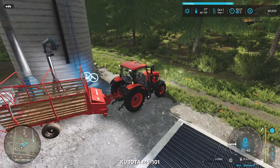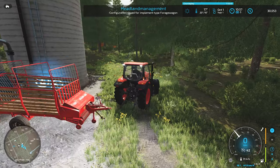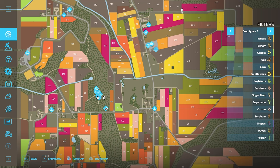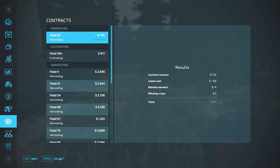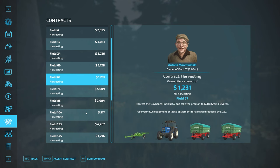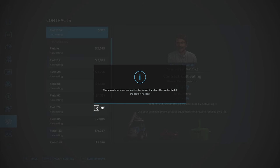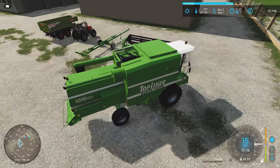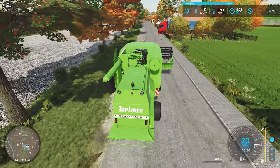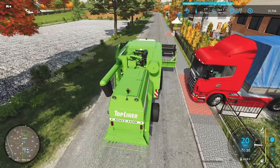I've got nothing else to do, so let's go collect first of all. He's going to charge us $262 and $110. I think we'll go with this one. There's a big field just around the corner — we'll hit that first and then go down to the smaller field near our house. I'm 99.9% convinced we should go get the mini BGA — I think it's $50,000. We'll put that in our compound, get the root crops going, and start feeding it right in.